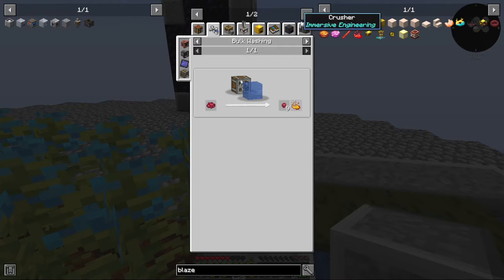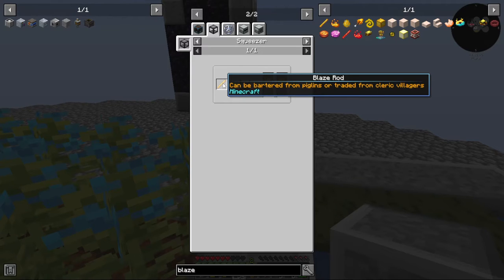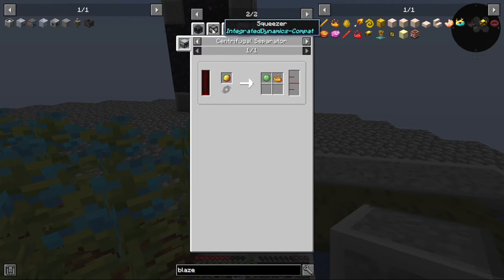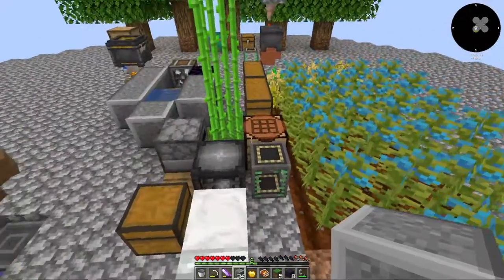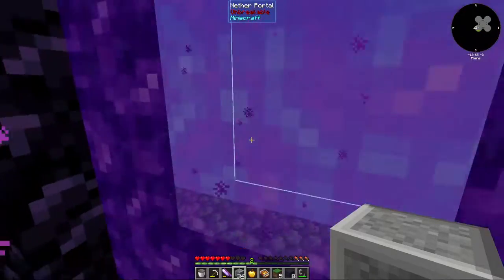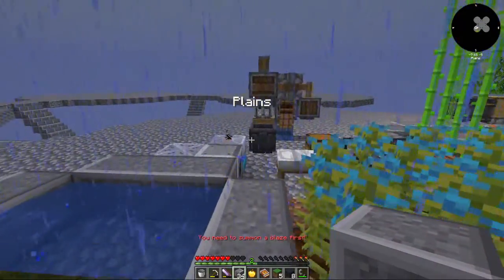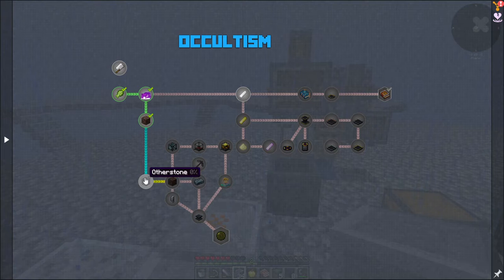The next easiest thing was squeezing blaze rods. I could trade with cleric villagers, but that requires a blaze rod first. I wanted to go to the nether to do that, however to go into the nether I need to summon a blaze first. Which leads me to mastering the occult — this tells me how to summon a blaze, how to capture it, and all that stuff.